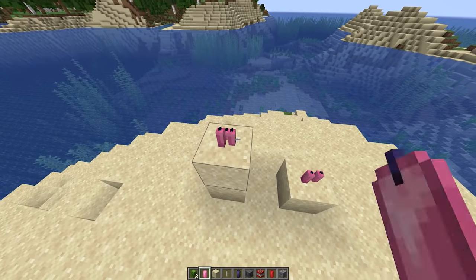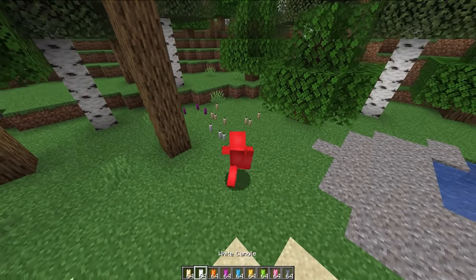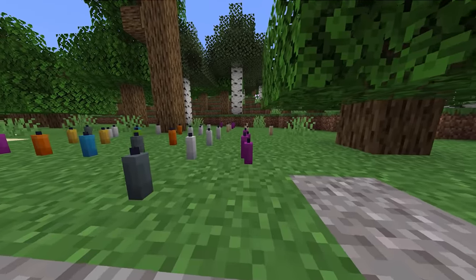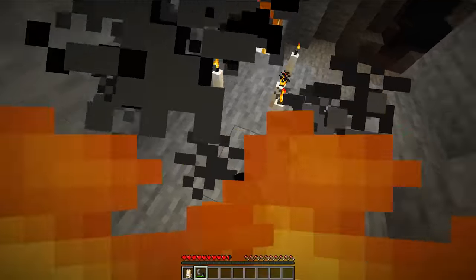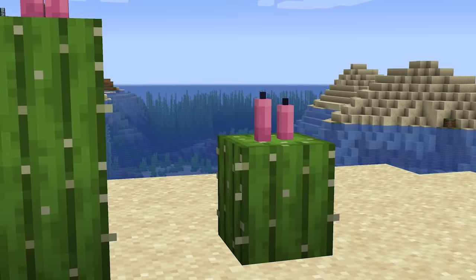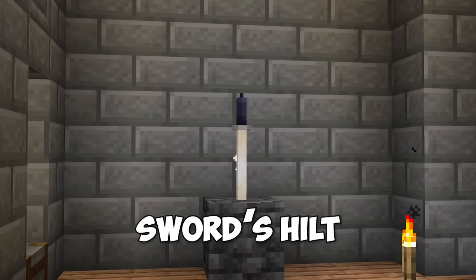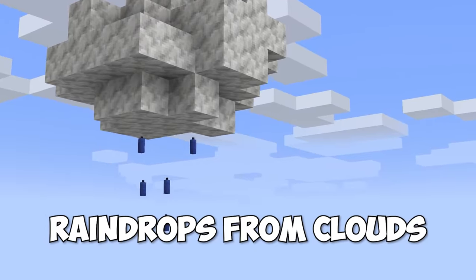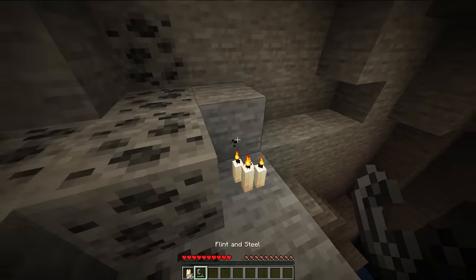Number thirteen: the candle is one of the most popular features in the first part of the Caves and Cliffs update. Mojang decided to add these back in after temporarily removing them. While they obviously have applications for lighting, it might be even more useful as a weird decoration. Look at how much we can do with these — whether that's a sword's hilt, a stick of dynamite, raindrops from a cloud, or even with the new texture whether they're lit or not, this offers up so many possibilities for the building community.